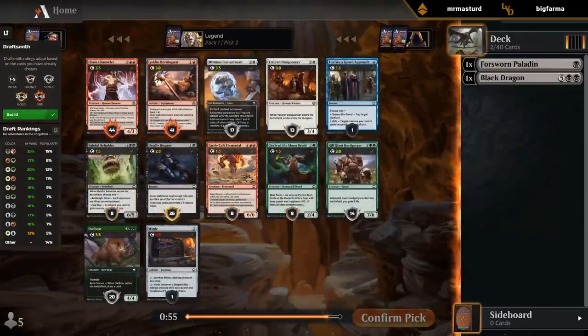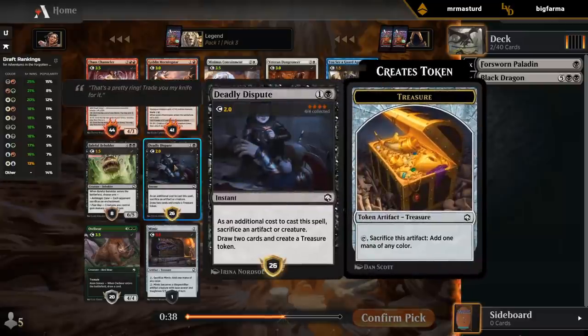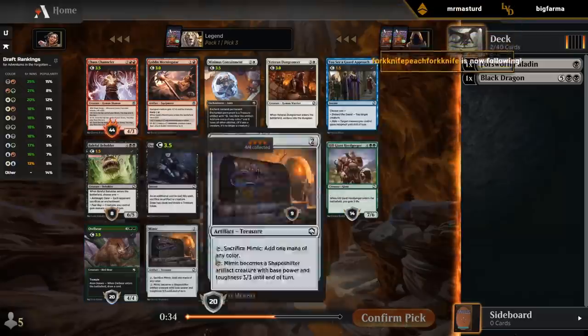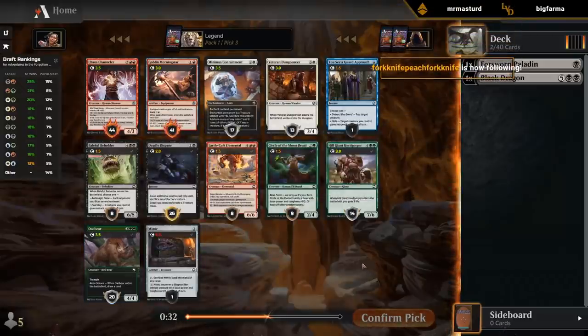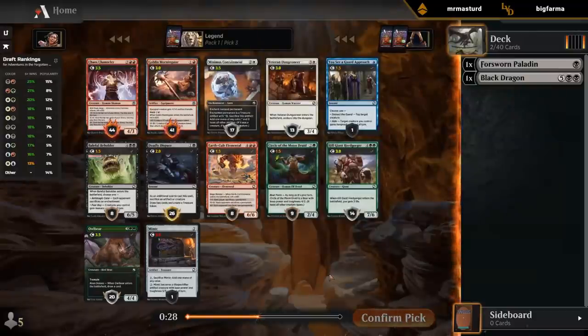We get to see the color win percentages on the side too — black-red is by far the most winning color pair. Next up, I like both of the red uncommons. In black there's Dispute, which is good in black-red specifically. There's also an Owlbear if we want to go black-green. The reason it recommends the red cards is just because black-red is the better color pair of the two.